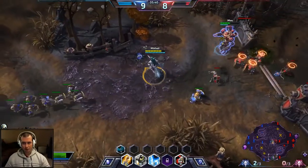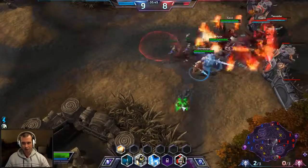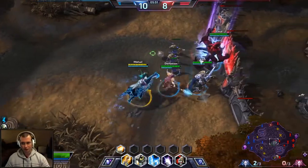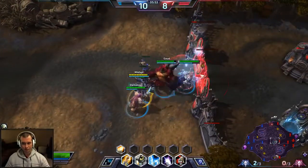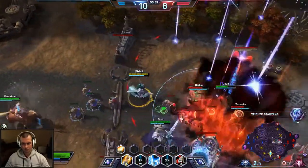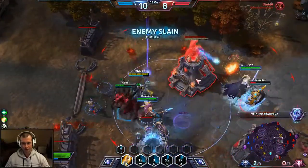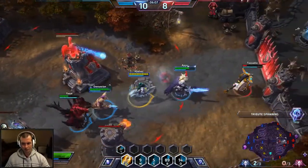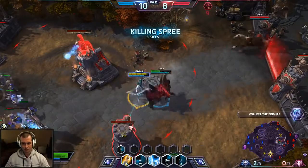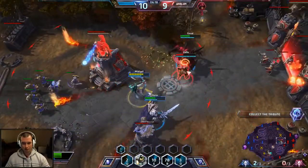It looks like we've got a teamfight going on up there. Going to heal up Gazlowe and go back up — because even though we can't push ahead, this is more interesting and I'll be more beneficial up here. I'm actually going to go for Starfall here. Let's see if we can burst down Diablo — yep, got him! Going to heal up Diablo, stun Valla — there we go.